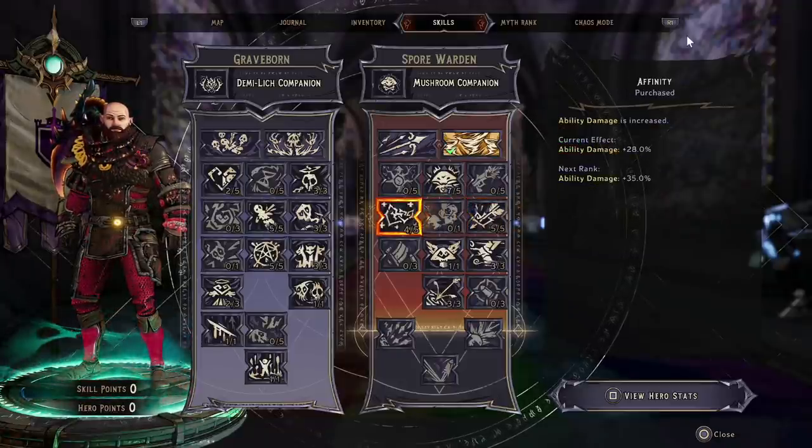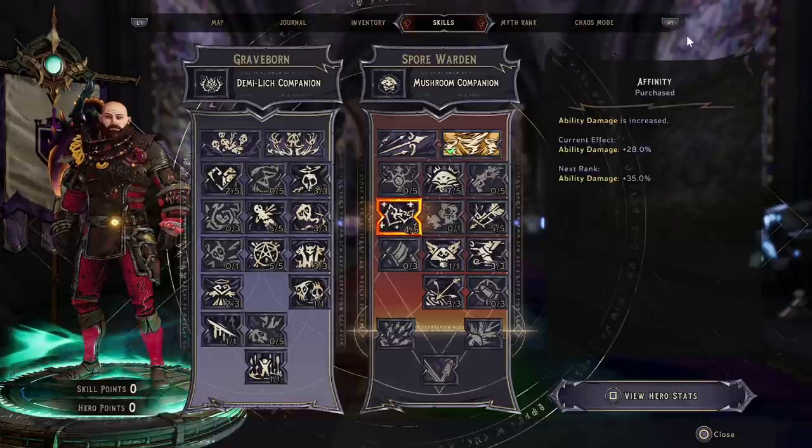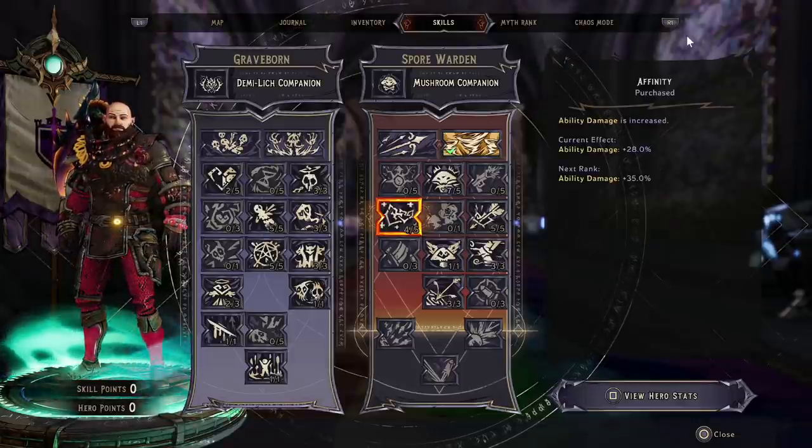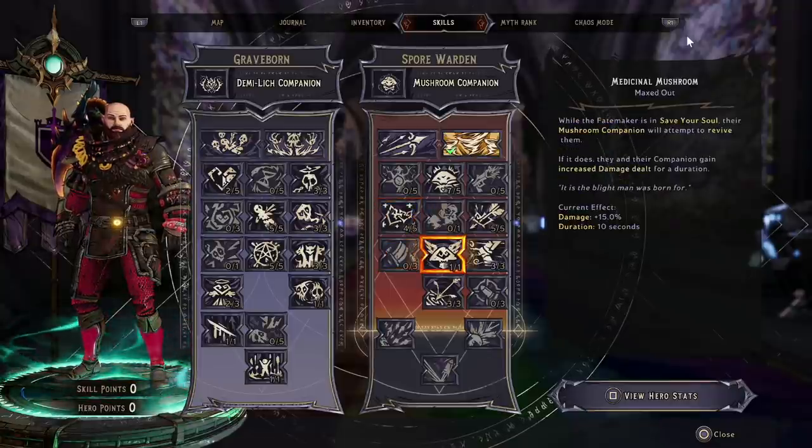We have a full five points to give our companions critical hit chance up to 50%, which is very, very good. Then four points for ability damage, taking it up to 28% ability damage. There is a reason why we're looking at ability damage and I'll talk about that in a little while.